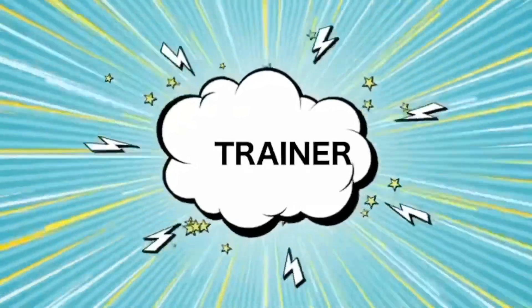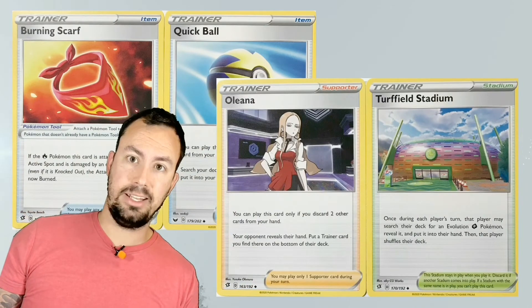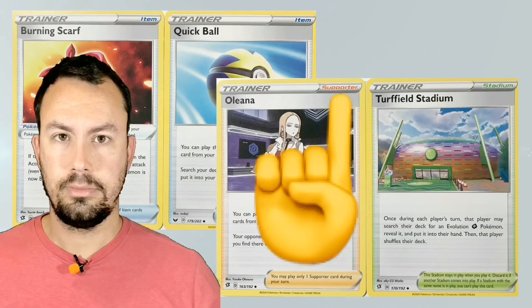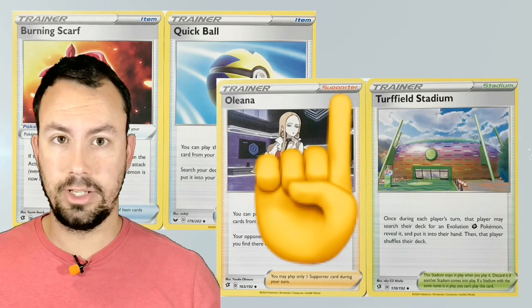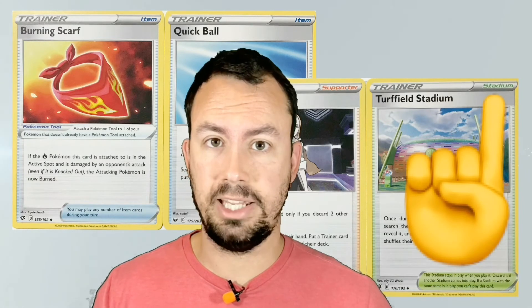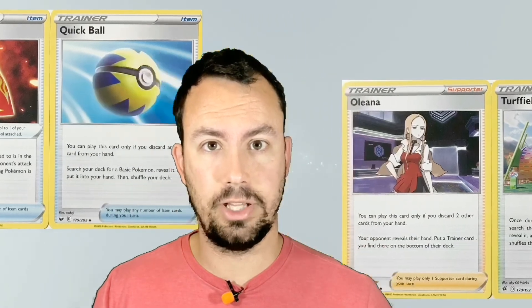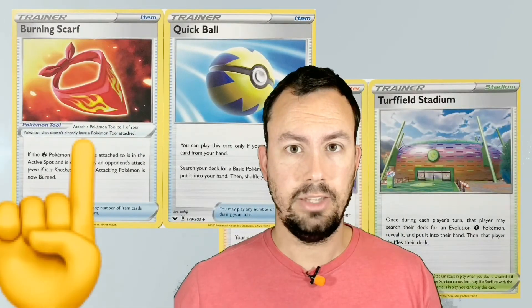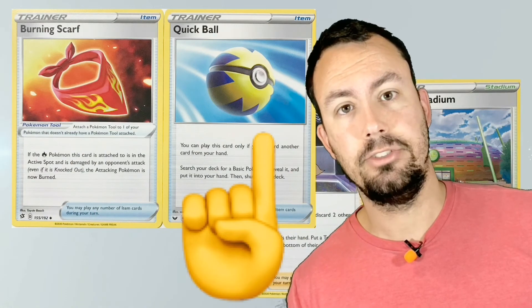Trainer cards are special cards you can play to gain advantage. A supporter card is like an item card — you can only play one during a turn. A stadium card is a card that stays in play, and if another stadium card is brought out, then the previous one is discarded. A Pokemon tool is an item card that you can actually attach to a Pokemon. An item card is just a trainer card — just follow the directions, then discard.